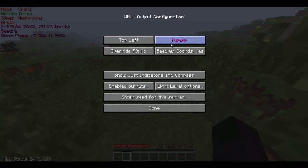You can change the colours of the text and stuff. I would preferably keep it as white or a light colour — like a lime green works, but that contrasts with the background. Or a light blue, that looks quite nice. You can have override F3, so if you press F3 that'll disappear. The seed with coordinates — the seed apparently is zero at the minute, so I'm not too sure about that.